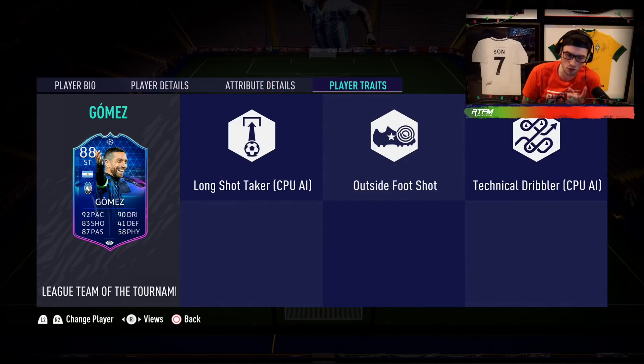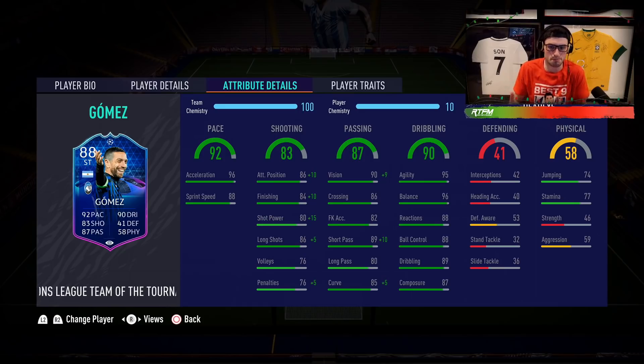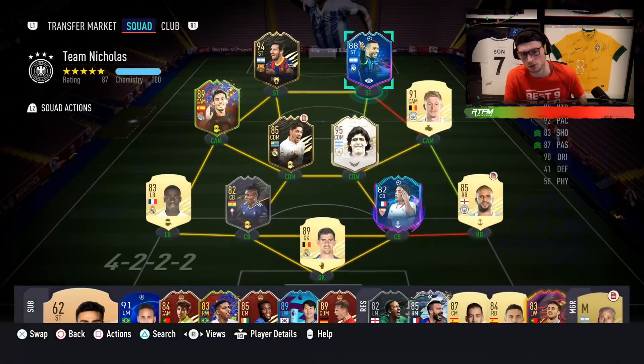77 stamina, 74 jumping, 46 strength, and 59 aggression — so 46 strength is obviously a weak point. Trait-wise, no finesse shot trait but he does have the outside foot shot trait. Overall, you've got some really standout stats: 87 composure, big balance, big agility, high reactions, high ball control, high acceleration — a lot to like here with El Papu Gomez. He also gets a lot of links — we've got him in a team with Maradona and Messi.